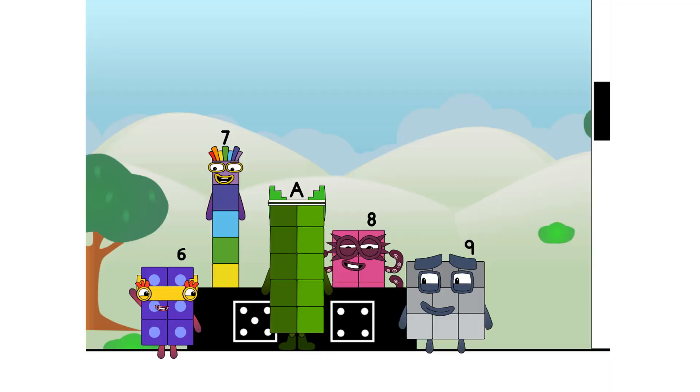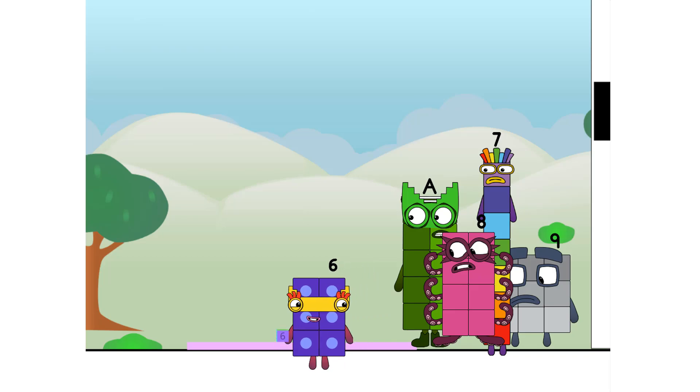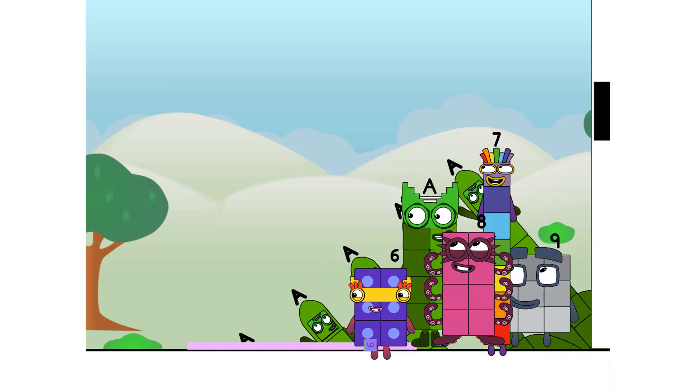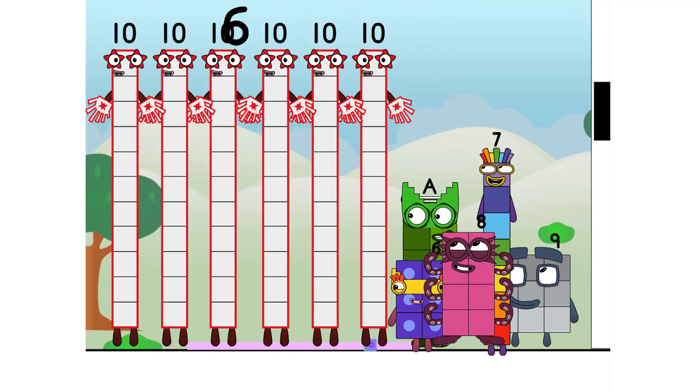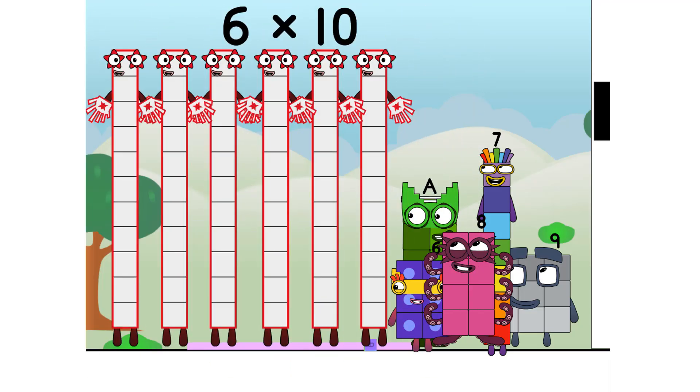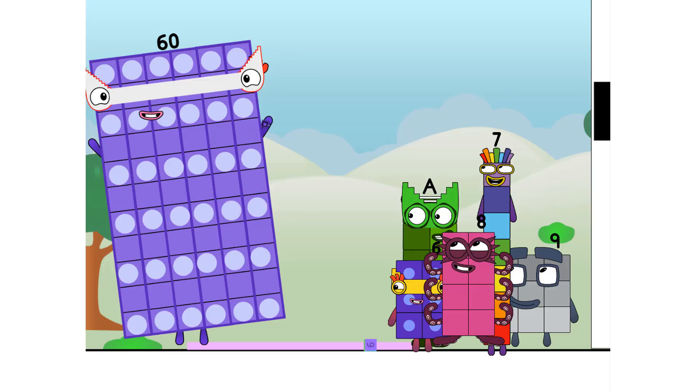Thank you for coming to play my big new game. I'll roll the dice to start, my friends. This game is called: How Many Tens? Six. Wow! Six times ten equals sixty. I am sixty, here to play. We have sixty spots. Hip hip hooray!